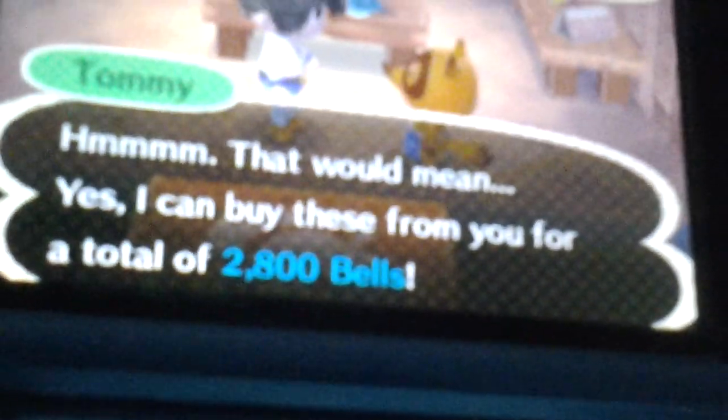Is there anything we can sell? I'll sell the silver nugget and this thing I don't need — 2,800 bells, not bad. Now we're going to go to the other shop. There's a new flower shop but I don't think we need to go there. You have Able Sisters where you can buy clothes. We go in here — it's basically a clothes shop. I don't want anything from here, but you can buy clothes, which is pretty cool.